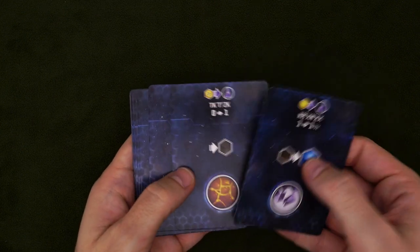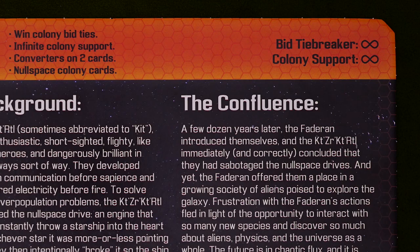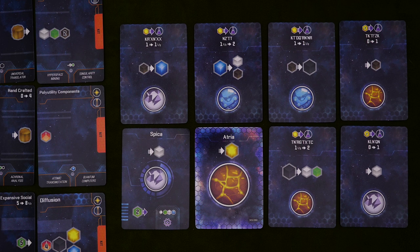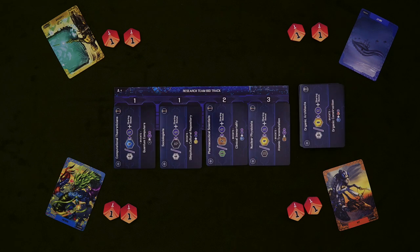But the kit's real strength comes from their colonies. You have a deck of null space colonies that is exclusive to you, at least until they get played. During the trade phase, you can look through this deck and play any of them, paying the cost at the top, which is always one or two yellow cubes. The kit can support any number of colonies, so putting out a lot of these worlds can net you a powerful passive income. On top of that, when bidding for colonies, the kit always win ties, regardless of how many colonies they actually have out. And for research teams, their tiebreaker value is infinity, so if all else is equal, they'll win those ties too.